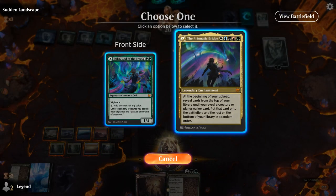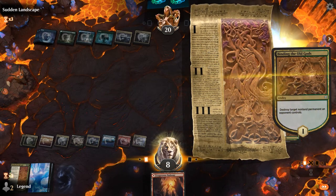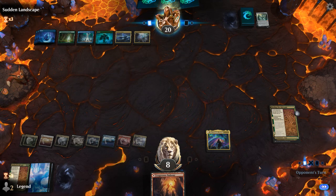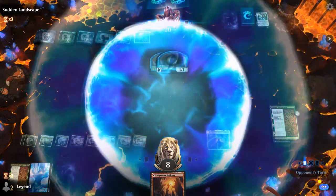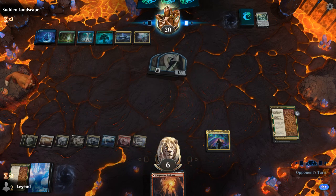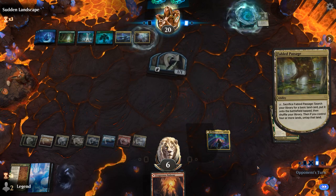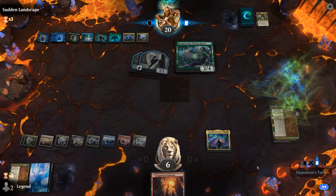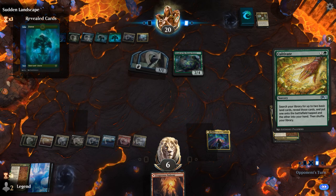We'll start by casting this — make it less likely that the auto-tapper doesn't let us cast it. Probably fine to keep a land in hand in case we find another Dream Trawler. We need to give it Hexproof. Let's see if we finally get to trigger Prismatic Bridge after surviving double Ugin. Epiphany — opponent takes an extra turn. And Rite of Elysian Grove, that's fine. And a Cultivate. The opponent is essentially empty-handed here. Just gotta hope to hit something juicy with Prismatic Bridge.